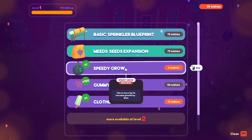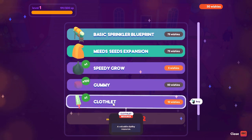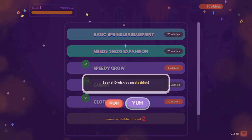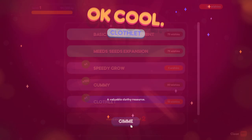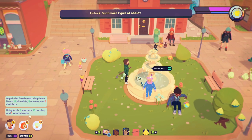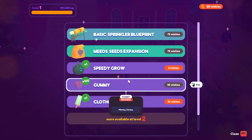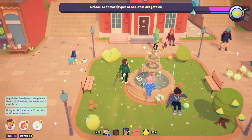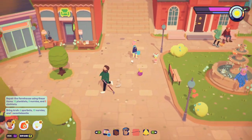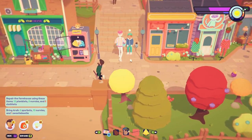'Speedy grow - use on any crop to increase growth.' Oh that'd be nice - oh hey, I can buy clothlets right here! Well hot dang! How many more do I need - 10? Yeah I'll take it. Give me how many more do I need - 5? Actually I think I just need 2 more. Let's just get one more and then we can always come back. Oh this is exciting - I thought I was gonna have to wait like 8 hours to finish the quest! Let's go, let's go, let's go! Renewed energy!